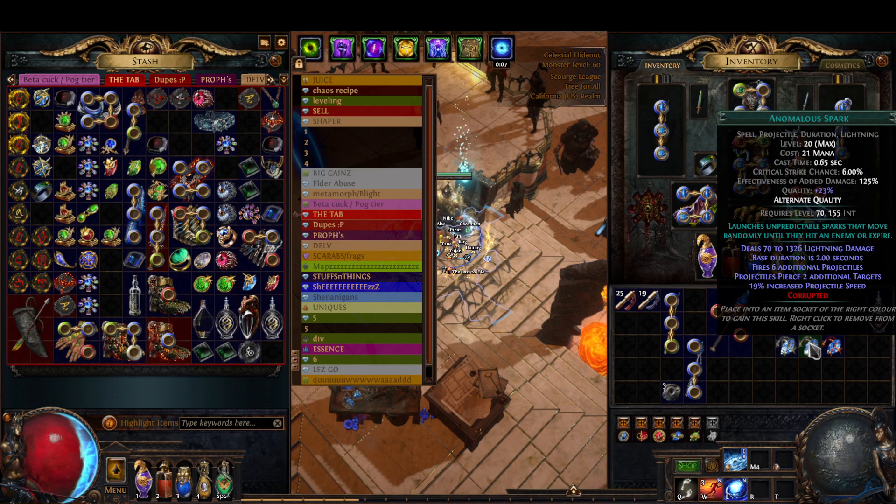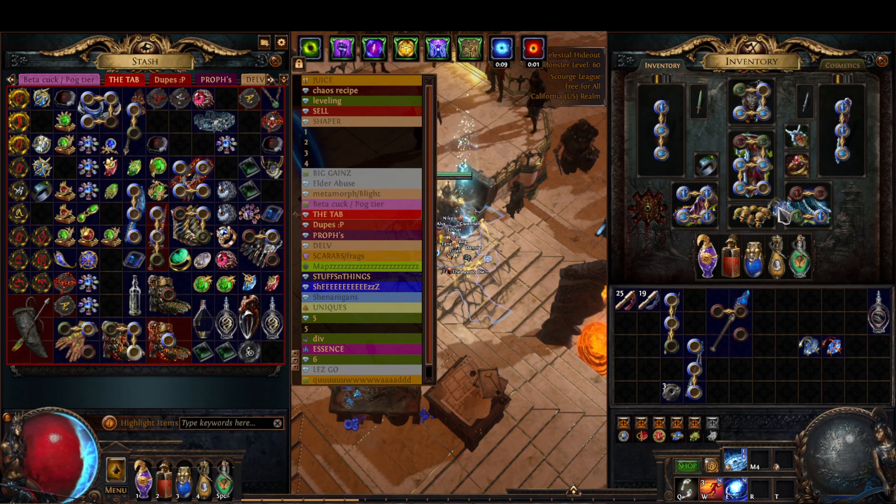I believe this will equate to about a 40 to 45% more damage buff for self-cast Spark with very little downside, since we're not triggering it at all. It's just a straight-up buff. The fact we're doing almost 50% more damage is incredible.